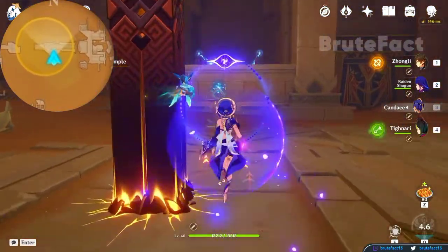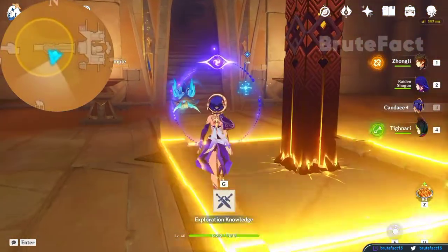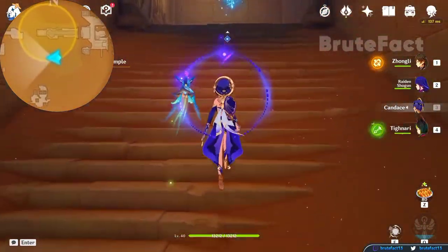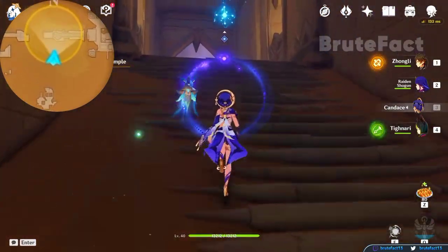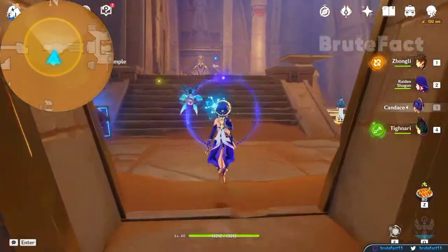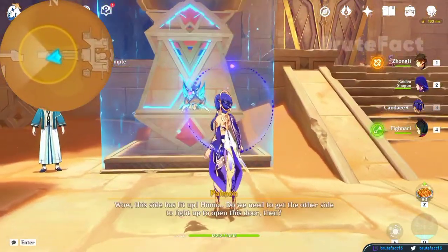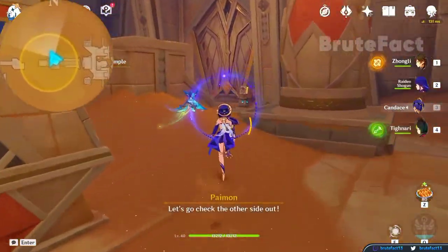Defeat the enemy, release the blue orb, and follow it. Select release again and keep on following the orb. The blue orb will go into the pillar and light it up. Go to the right side and interact with the book to open the door.